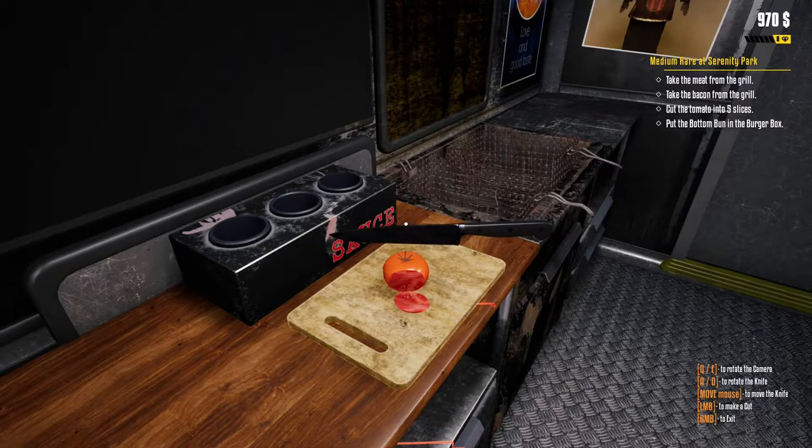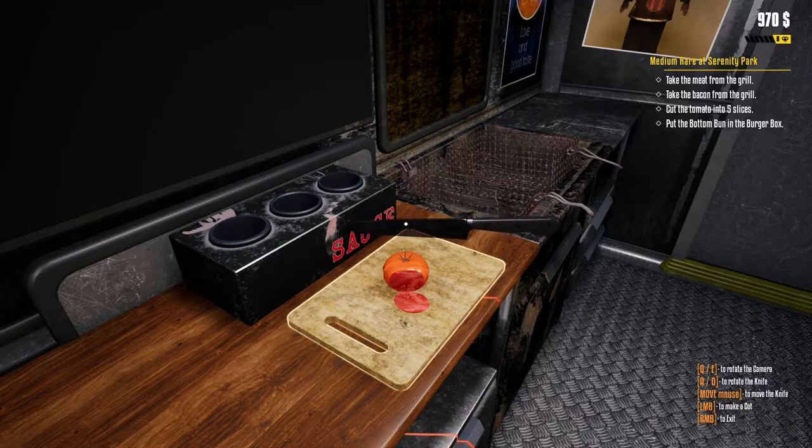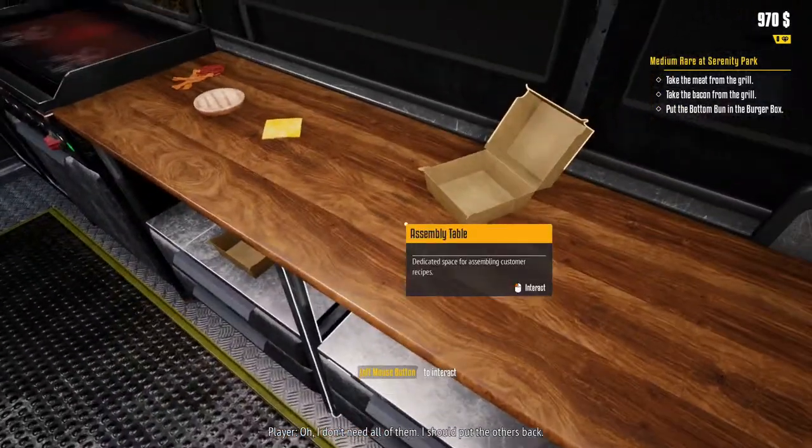We cut our tomato up. I will say the cutting board is the most finicky of all of them — it feels like my mouse doesn't necessarily want to go where I'm telling it to. I move it forward and it comes back. It's more than a little bit awkward and would be nice if it didn't do that.